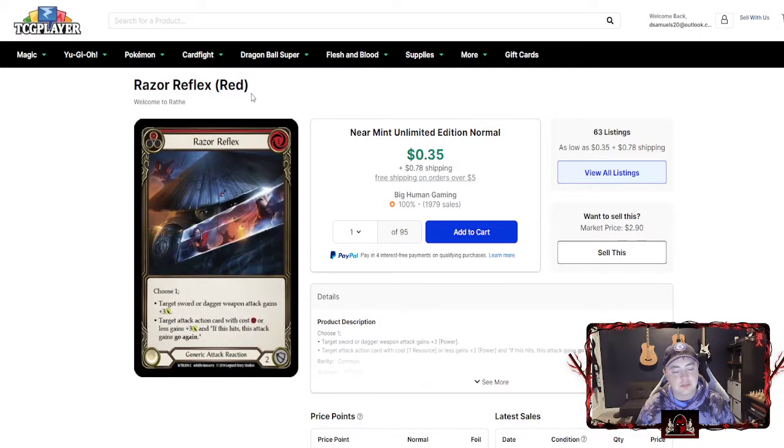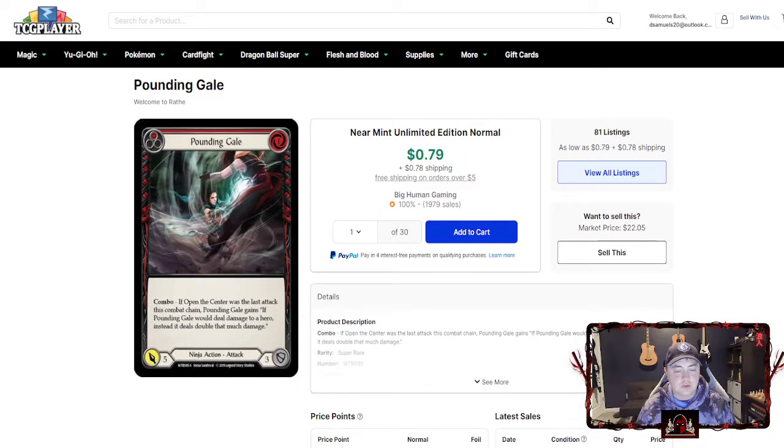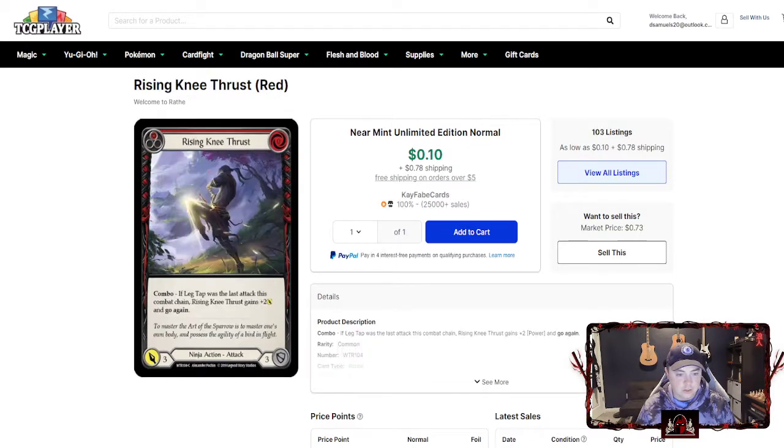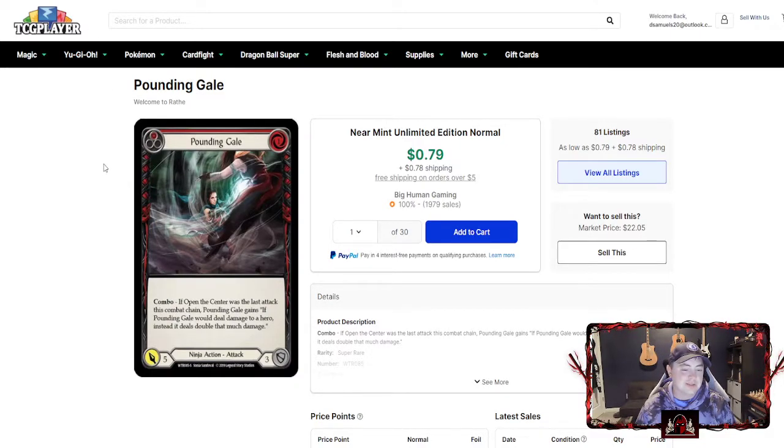So my five were: Pounding Gale, Rising E Thrust, Ancestral Empowerment, Lunging Press, and Razor Reflex. As you can see, all these cards are under a dollar with the exception of Ancestral Empowerment, so you can get literally all of these together for like twenty bucks or less. Highly suggest using them. I love the artwork on all of these and I love these cards in general — Katsu's kind of my baby. Let me know what you thought; any other Katsu mains, let me know your favorite cards.